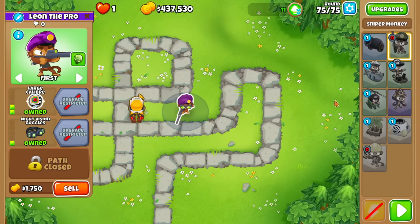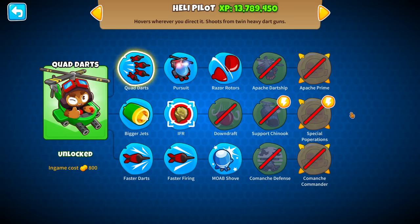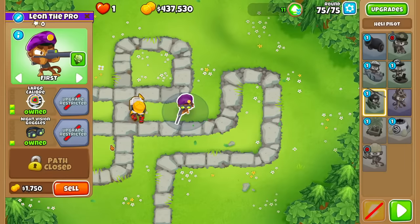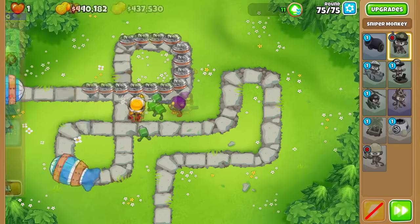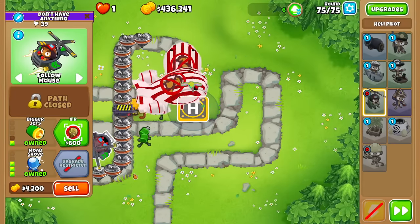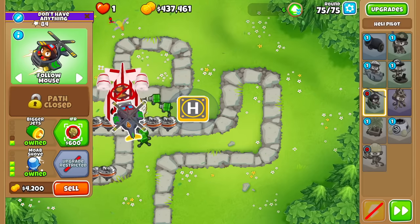We just gotta find a way to do one damage to all of them without doing four damage to one of them. The Mob Shove could actually work - they buffed it so it has a mini-explosion that does one damage, I think. But it shoots slowly. Also, this thing shoves the BFBs backwards, so I could have them fall into the trap. I should not buy camo on it, because that means the missile will do damage - you don't want that. I think it's too late, there's just not enough time.